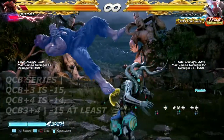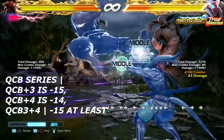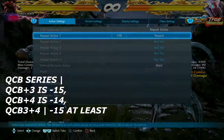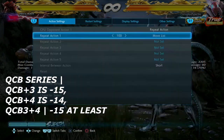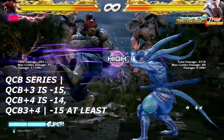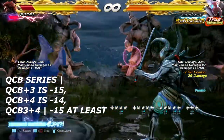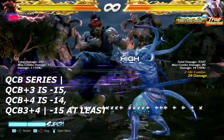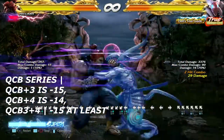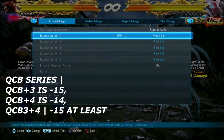I accidentally left out his quarter circle back kick series. Quarter circle back 3 — just one regular hit — is launch punishable on block. But quarter circle back 4, the multi-hit spin kick, is only negative 14 — you can only knock him down for it. If you meter burn it, it's negative 15, but he goes so high in the air and the last hit is a high, so you may as well just be whiff punishing him.